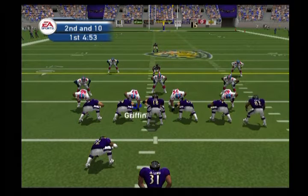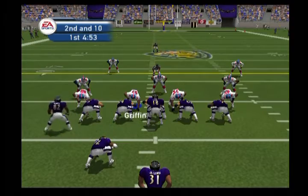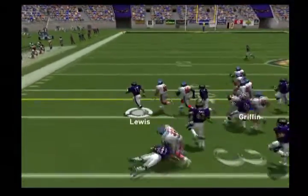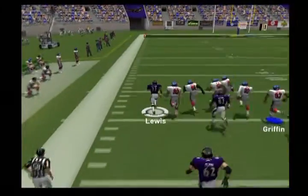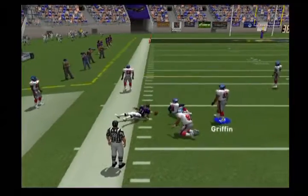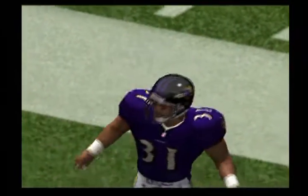Back under center, the Ravens using motion. Blitz — Lewis gets it off. Armstead with the tackle at the 38. Jamal Lewis is a strong inside runner. He can really hit the hole that the offensive line forms, then push any would-be tacklers back for extra yards.